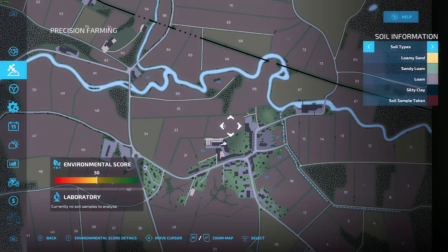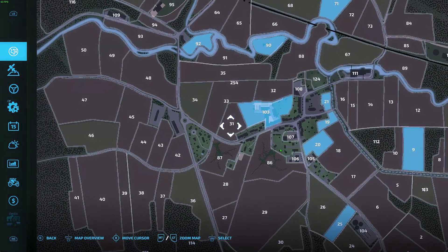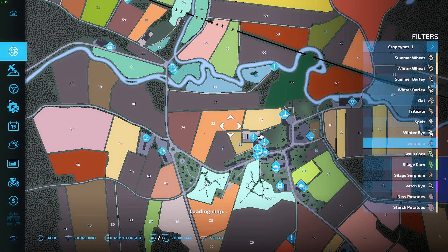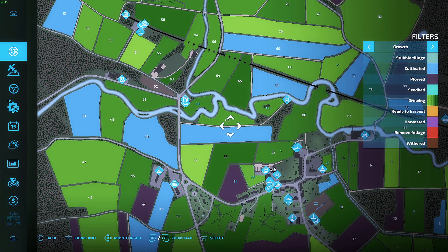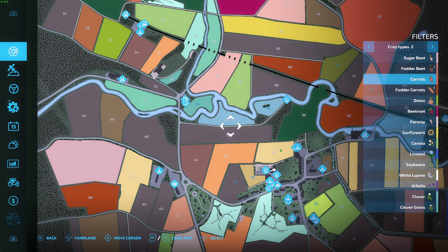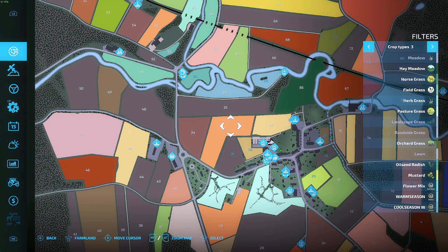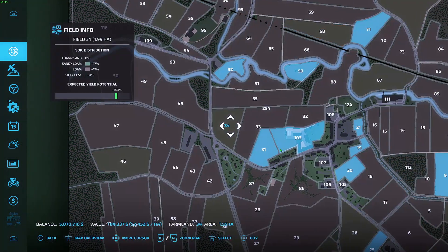First, let's go ahead and buy some fields, then we'll see what we need to grow and start planning those. We have new potatoes in field 34 — don't really want to be doing potatoes. Field 30 is winter rye — we could have that for straw, so that'll be fine. And there's winter wheat too. We'll go ahead and get all of those.